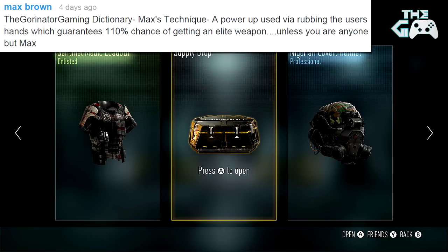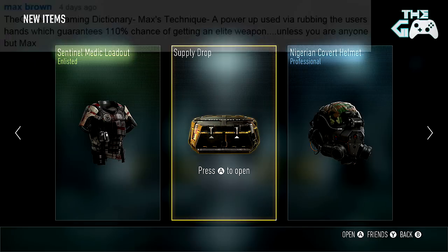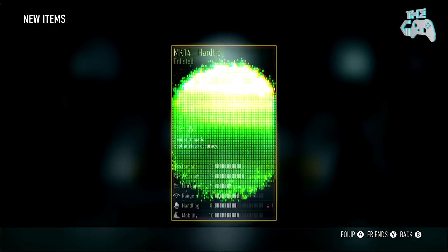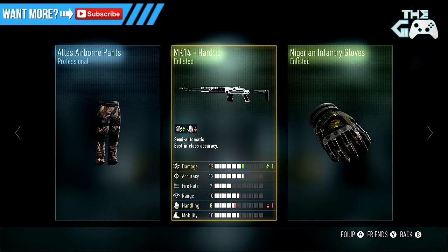Maybe we should try Max's technique. Come on, Max, this is your time to shine. I'm giving you one more opportunity, mate. Rub them hands, boys. Warm them up. There we go. That works as well because it's really cold outside. Come on, Max. You can do it for us. Final Supply Drop. Elite Weapon, boys. Oh my God. Disappointing. None of the techniques have worked, guys. We need to come up with some new ones.